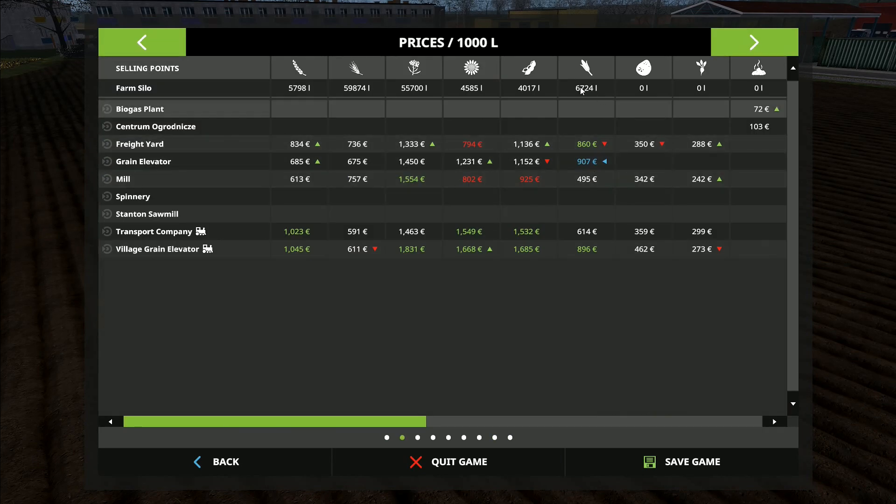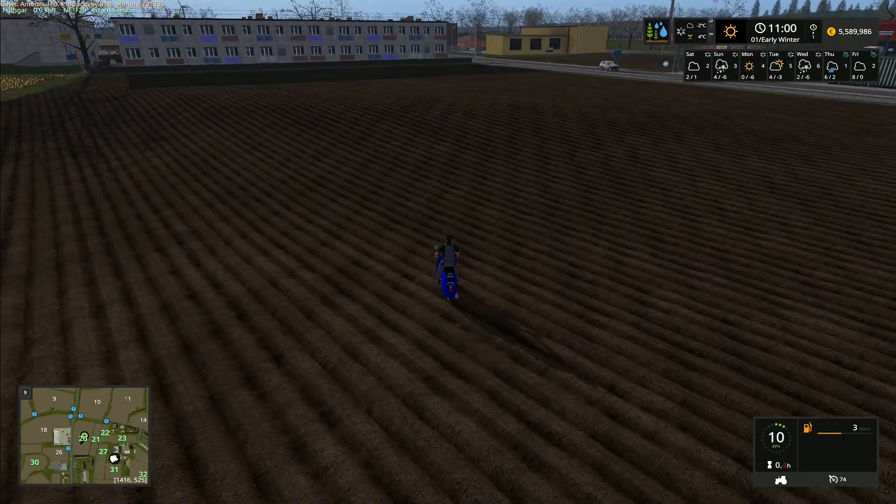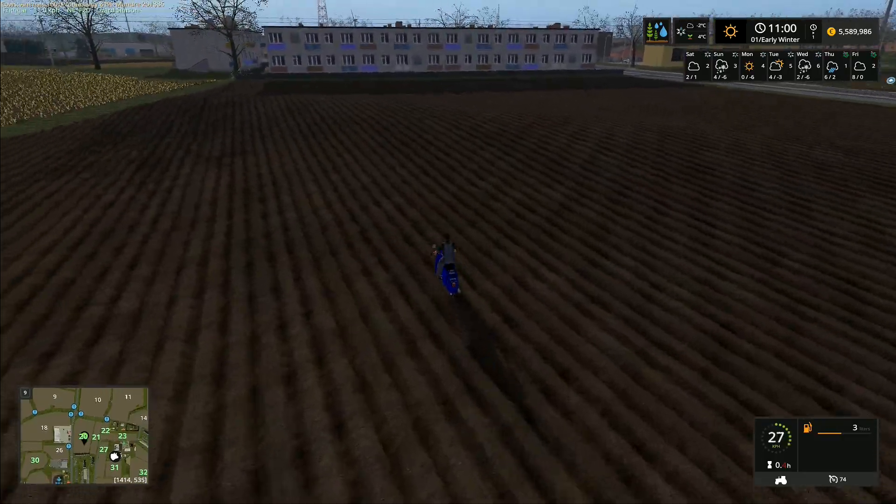We've only got six tonnes — it's not really worth a bother. It's the second stage of winter where barley and canola reach their best prices. At 1,800 that's actually pretty good, so we might move some of the grain to one of the trains in the next couple of episodes.